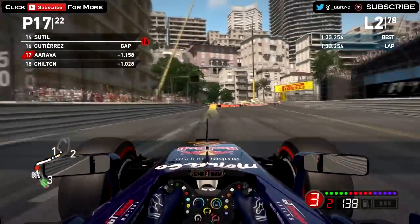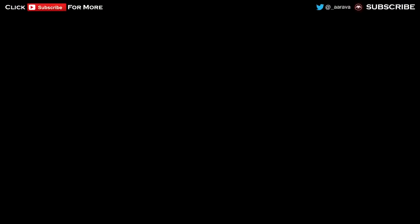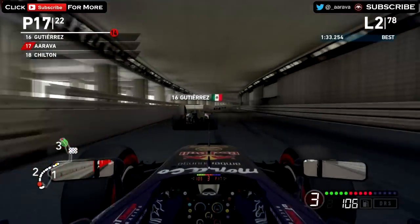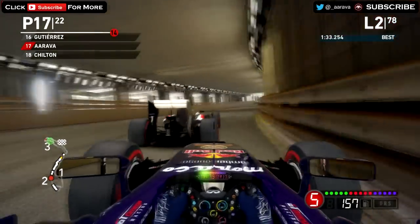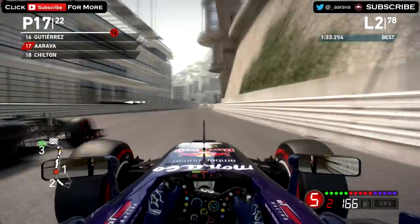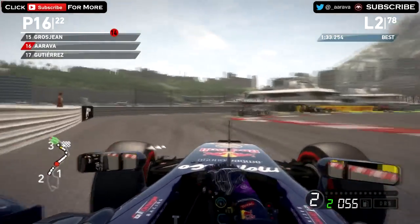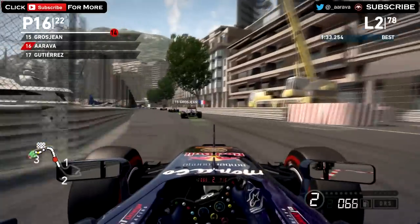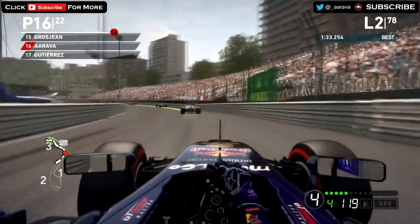Now on the back of Gutierrez in the Sauber, climbing up towards the hill through the Casino Square section. Into lap 2, later on down the Monaco tunnel — can we get him? Going down the inside, very close to the wall, bouncing around on the bumps of Monaco, and we've got Gutierrez for 16th place. That was very close because the bumps in the tunnel were making it very close to either hitting Gutierrez or the wall. Really nice move there to get P16.